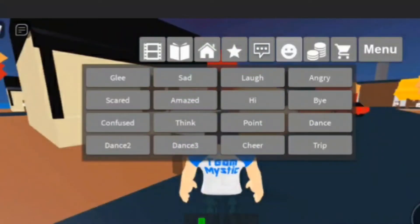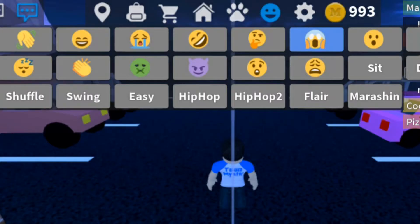Long ago, emotes were in text. As you can see, there is a trip button that will cause you to stumble. They removed this emote due to a bug that causes you to fly using it, and replaced it with emojis that correlate to the act of the original. With the addition of R15 they have new emotes like sitting and new dances.